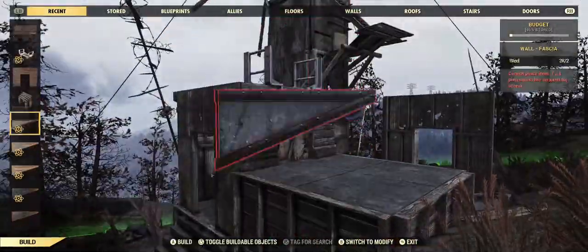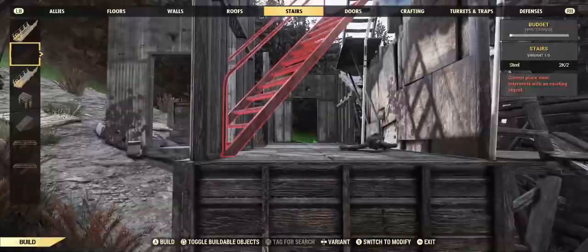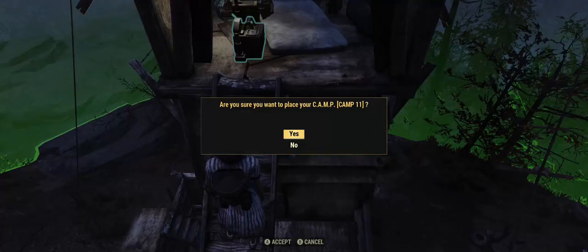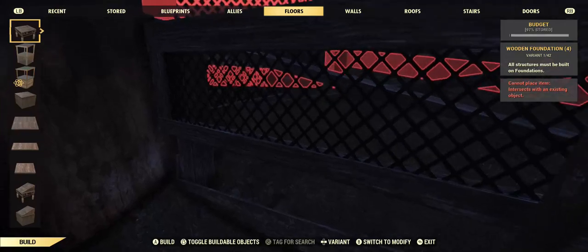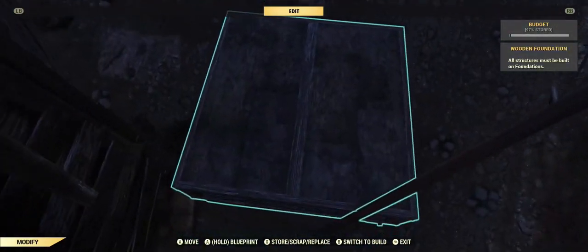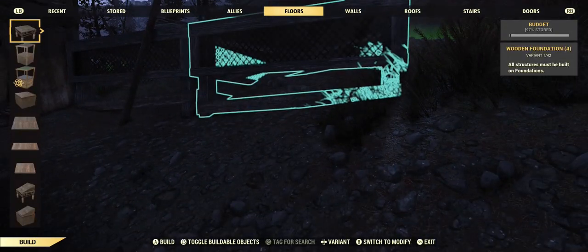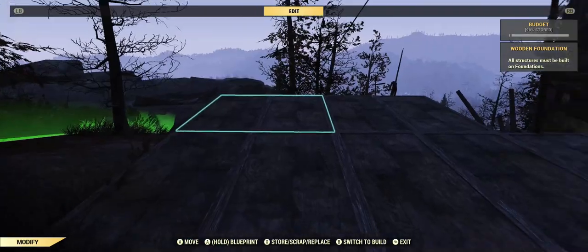I started and stopped and restarted this a number of times before I finally just said, you know what, I'm going to go ahead and reset my entire camp and start one more time. And this was the successful one — the best camp to come out of this — because I built off of the side of it. I wanted to build close to this tower and make it look like it's bridging to this windmill at the site.